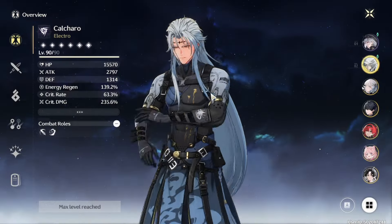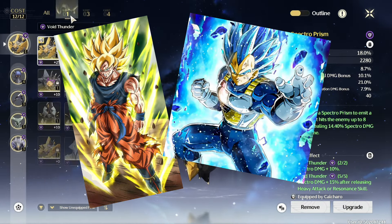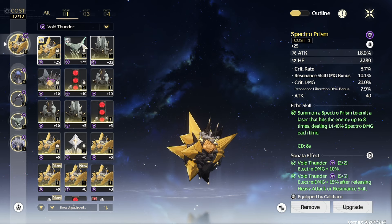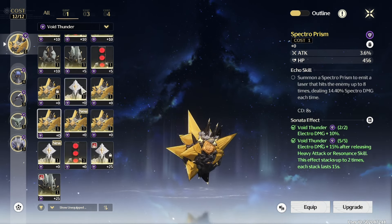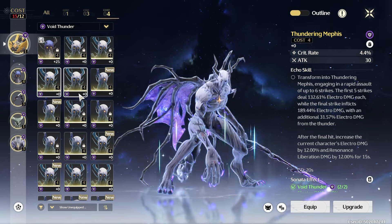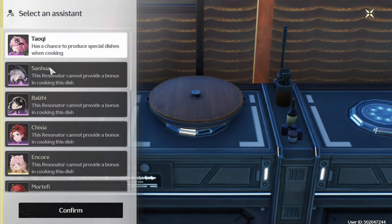That tip was shared by community members Access and Reyou — thank you both. As a bonus tip: while you're leveling up echoes, you can click 'show unequipped' and filter by the main stat you want to prioritize — for example, attack. You're going to see all of your one-cost echoes with the attack main stat first. For four-cost echoes you could filter by crit rate and see those first. It's a really easy way to level up your echoes — a great tip from Access.